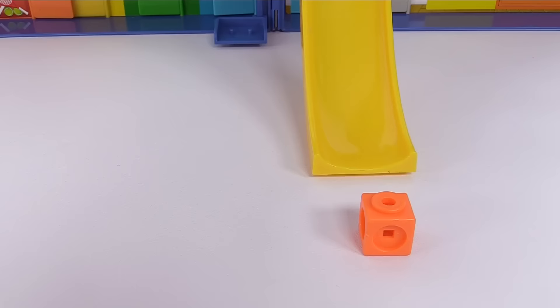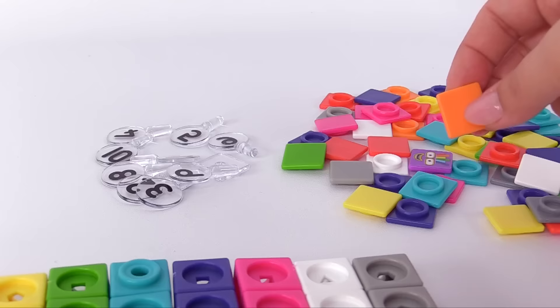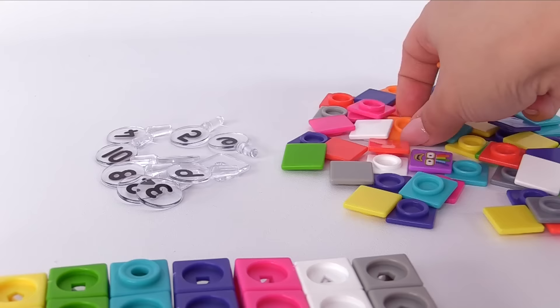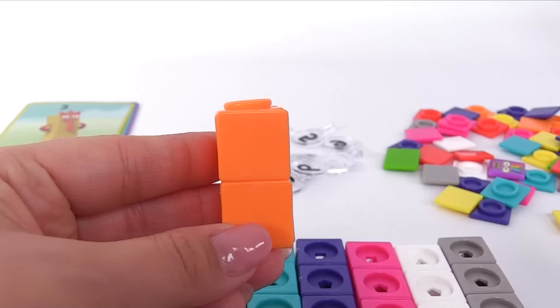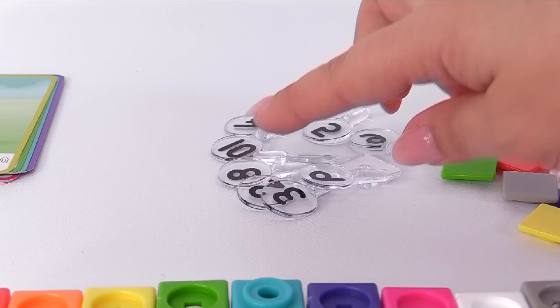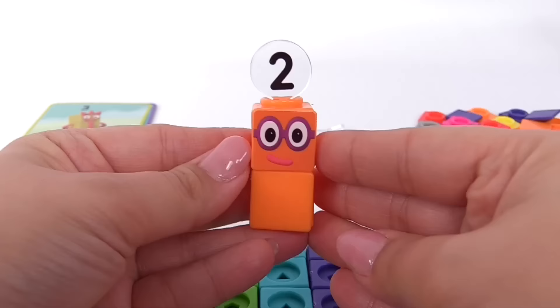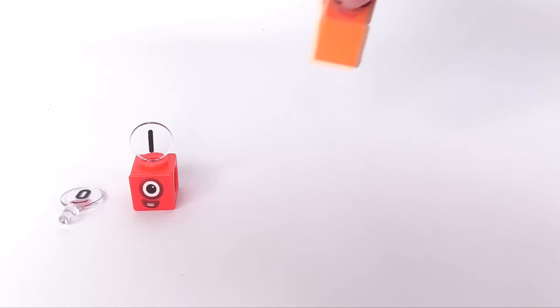We have 1, 2 blocks. Now we can build number block 2. I'll just stack the blocks together. Grab 1, 2 of these pieces — these will go in the front. Now we can give him a face. And just one more thing. Let's find the number 2. Here it is. This can go right up top. And now we have number block 2.